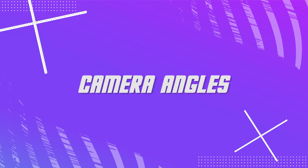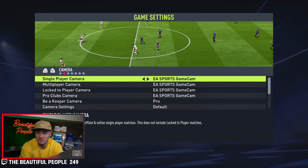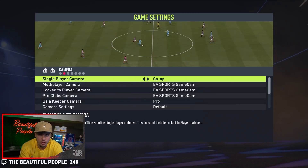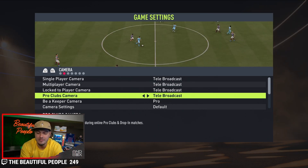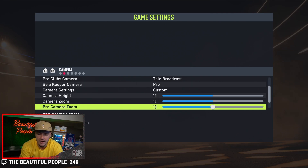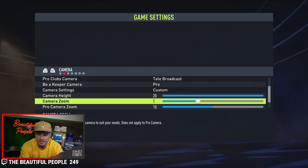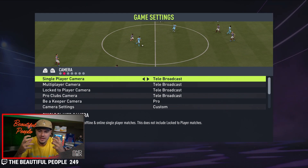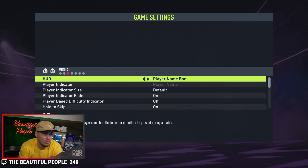Game settings — we're going to adjust camera views. EA Sports Game Cam: I don't know what that is, please don't use it. You either want tele-broadcast or co-op — those are the main two. I prefer tele-broadcast. For my settings, go to custom and adjust: camera height at 20, zoom down to 5. The key importance is tele-broadcast, which is even on both ends of the pitch whether you're vertical or horizontal. Also take a look at visual settings — you can adjust player name bars and indicators. The default is often not the most effective.